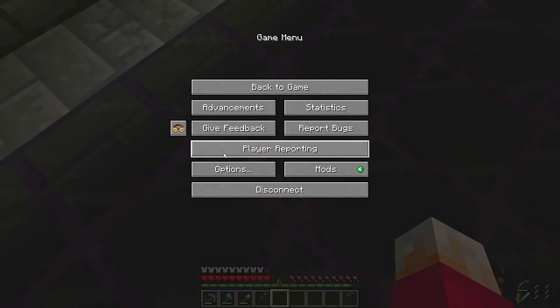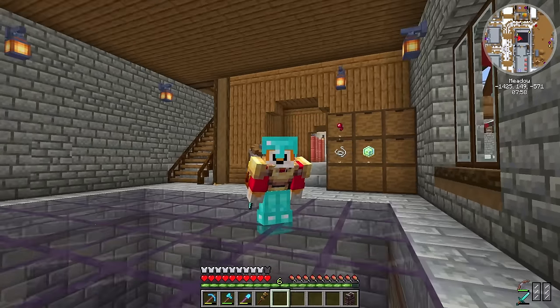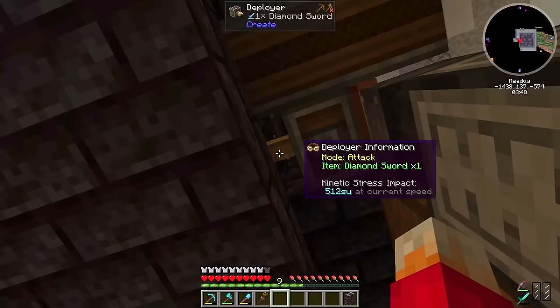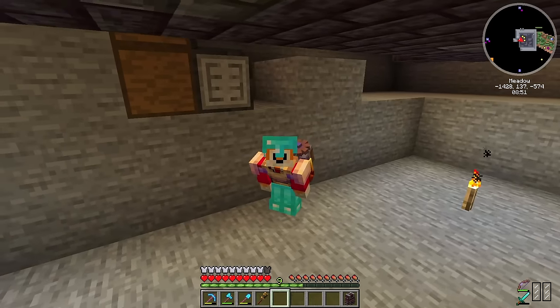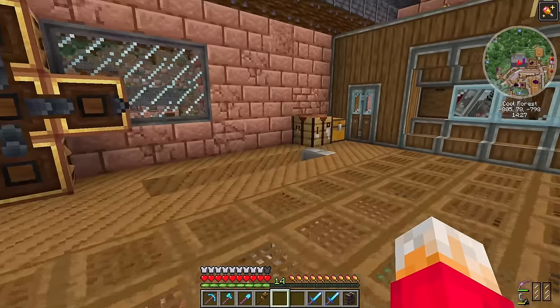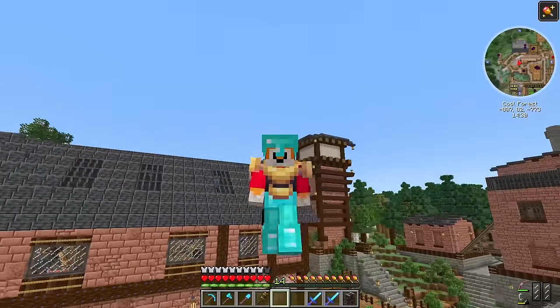If I pop a barrel on there and throw that sword in it, that should go into the deployer, and we can keep our eye on it to see whether it loses its durability. It's definitely working and we're getting all sorts of things up here, getting a whole bunch more string than before. Coming underneath to check on the sword — it's not fully mended anymore, it has taken some damage. I don't think I want to leave it with my amazing sword.